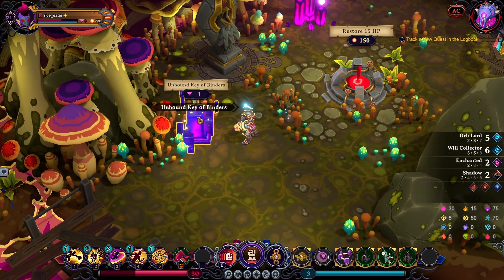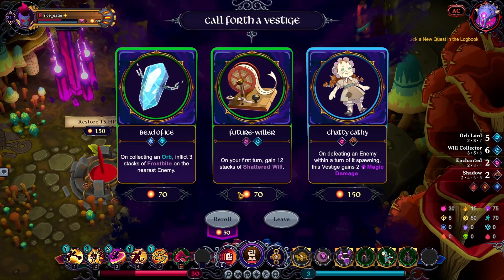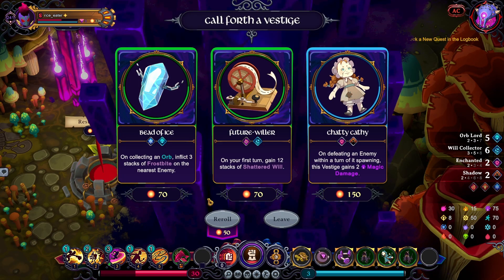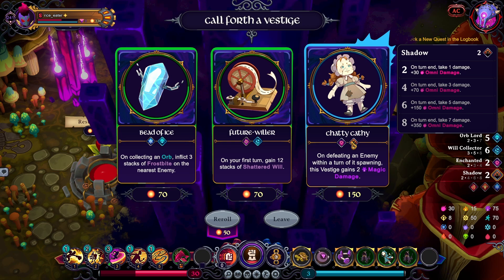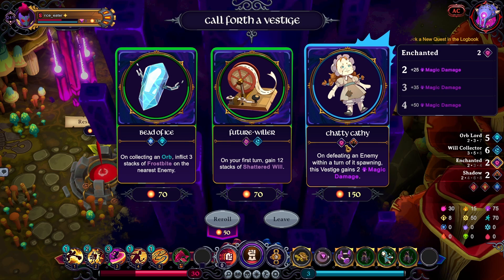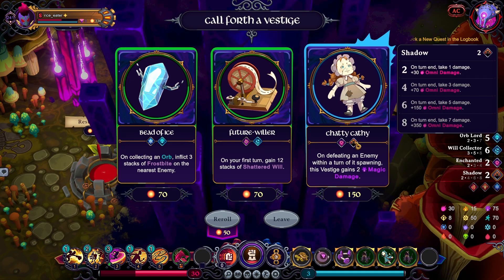I'm thinking about the Unbound Key, but this is gonna be a pretty hard challenge because I don't get to carry on my items — that sucks. This is not optimal. I can get the magic bonus from this — I'll lose money but I know I want to carry stuff over. Let's grab that for 150.